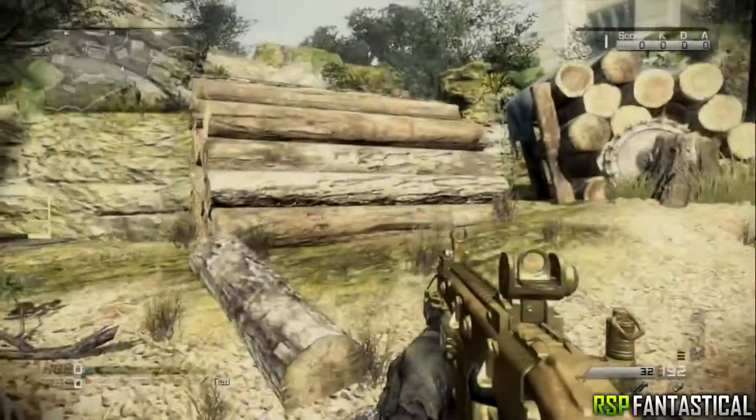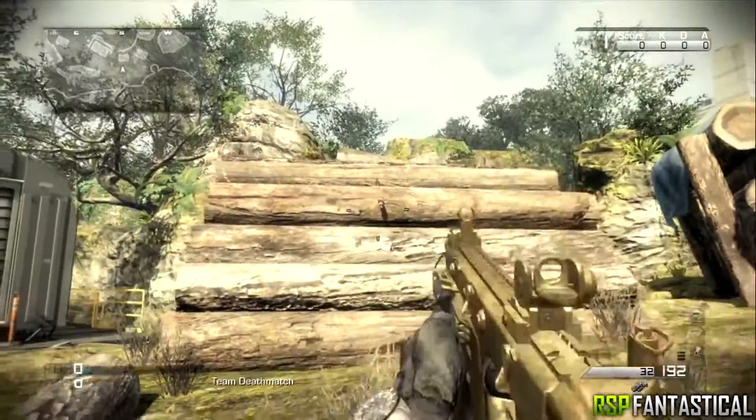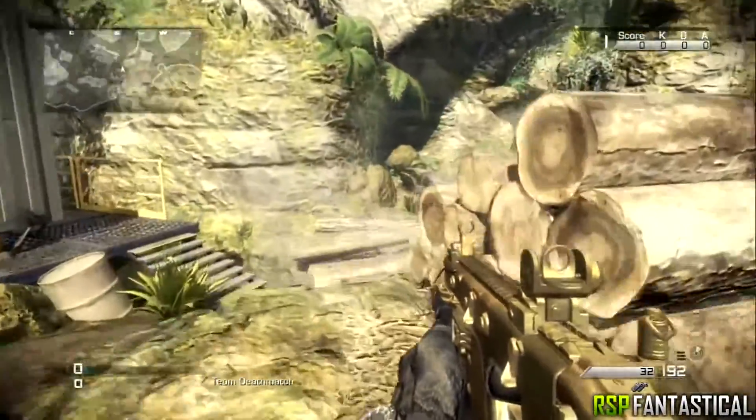Now the next spot I'll be showing you is on the map Prison Break. If you throw a grenade at the logs they will then roll down, which you could use to get a few kills as they won't be expecting them to fall there and the logs will crush them.